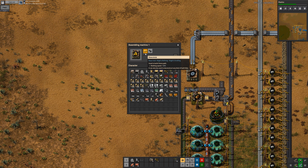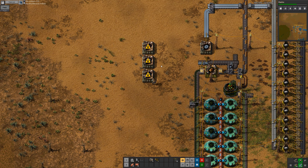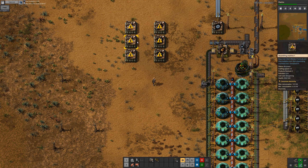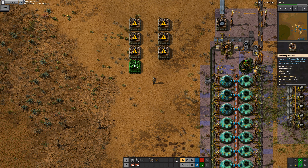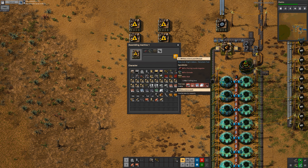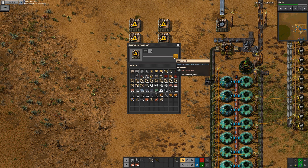First of all I need to double check what we even need. We need piercing round magazines, grenades, and walls. Grenades is iron and coal - that's easy. Walls are just stone bricks. Piercing rounds need ammo, copper, and steel.